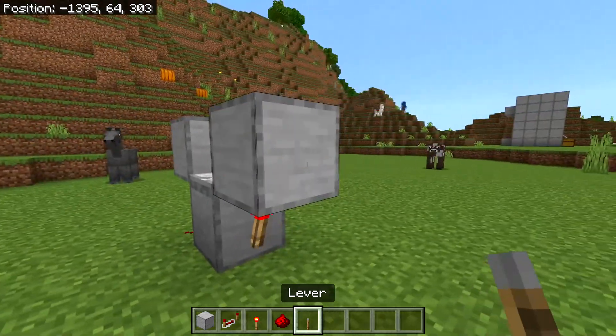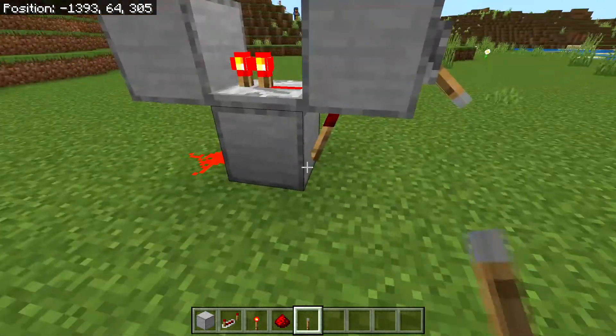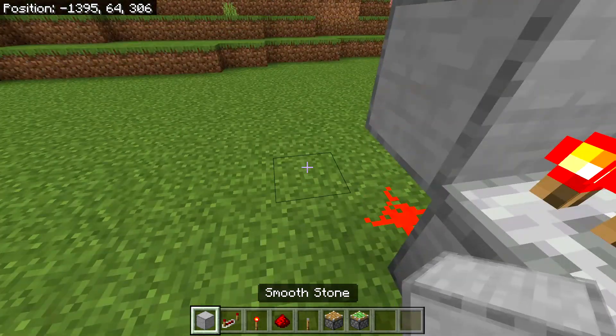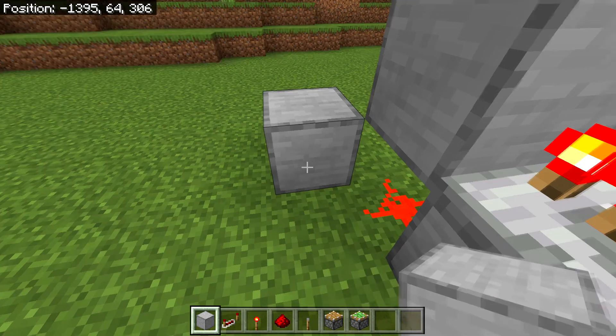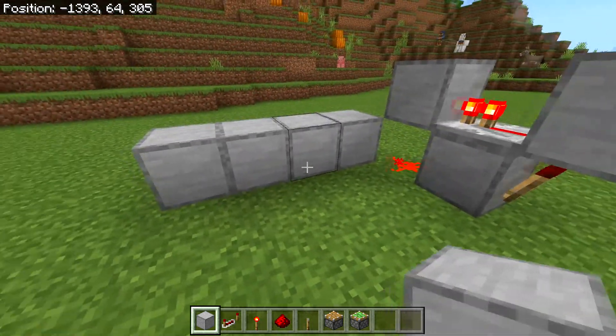So when this is flicking on and off and everything is right, you can place a lever on the front right here, activate it, and this should all stop. After you build this, from the redstone dust you want to go one block out and one block up and place a block right here. From this block, place three more blocks going out — one, two, three — and you should now have a line of four blocks.